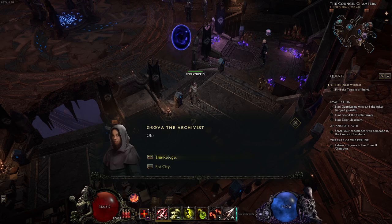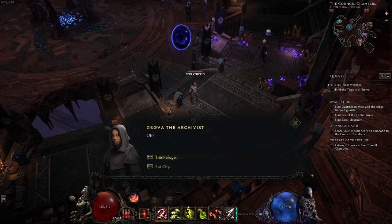But what is Rat City? Well, back in the real world, Rat City is actually a reference to a motel that the developer stayed at during a convention many, many years ago. Apparently, it wasn't the best motel.